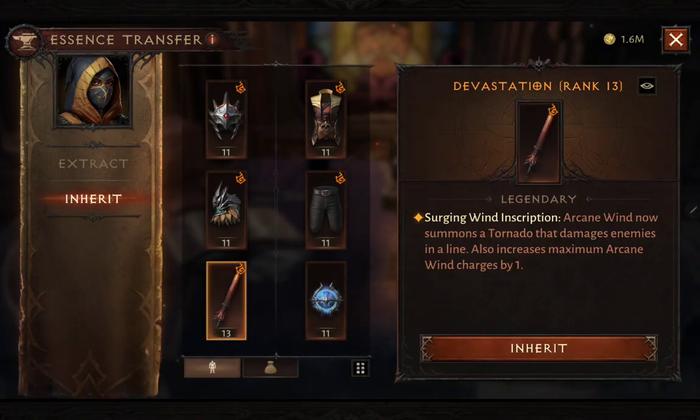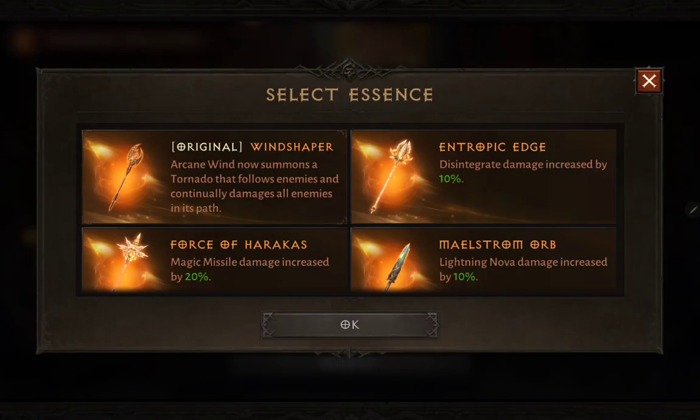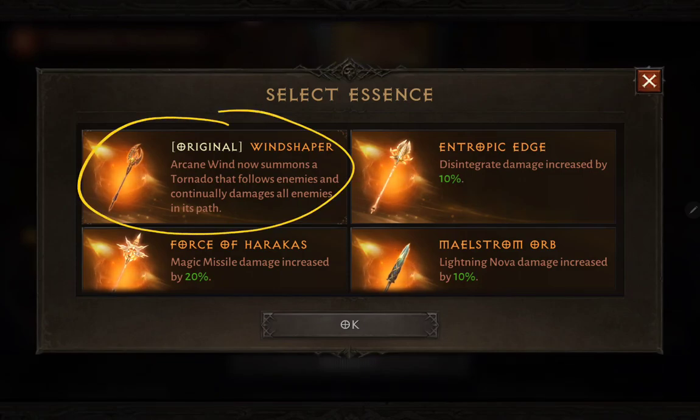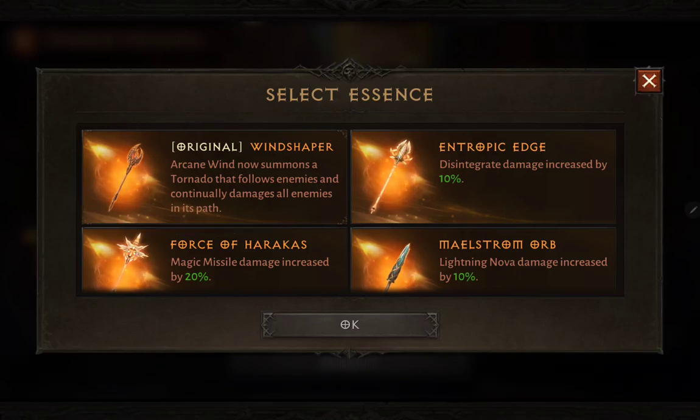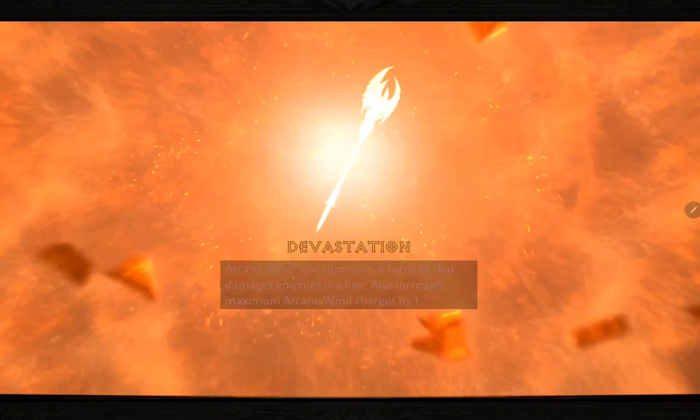If you want to return to the original essence of your weapon, don't worry — the transfer does not permanently overwrite it. You can click inherit and return to the original. Every time you transfer essence the main equipment is not destroyed; it stays in your inventory. So it doesn't matter if it is upgraded or has sockets — it will be safe as long as you don't extract it.